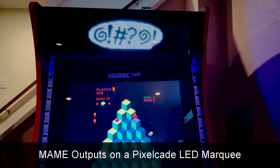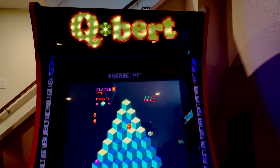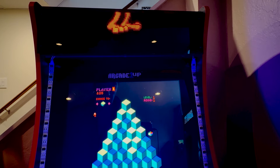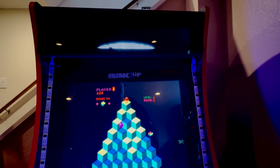It plays that little animation there, and then it'll go back to the normal marquee. Now if Q-Bert also falls off the cliff, it'll do the same thing. So that is a MAME output for Q-Bert.